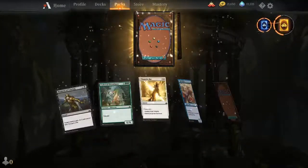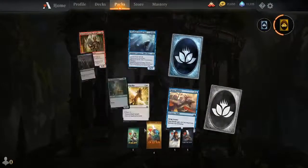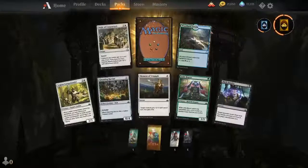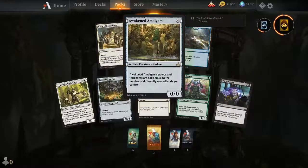I'm honestly not interested in Ixalan at all. Nezahal is a control card and I was playing Esper control, so it's pretty fitting. I'm hoping this gives me a lot of wildcards so I can show you guys more decks — that's what I'm hoping for.